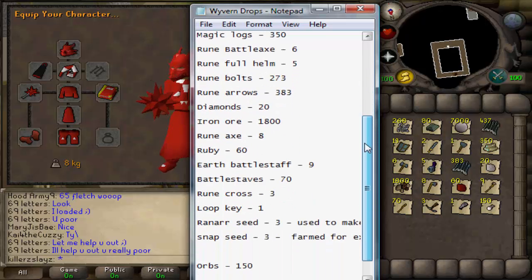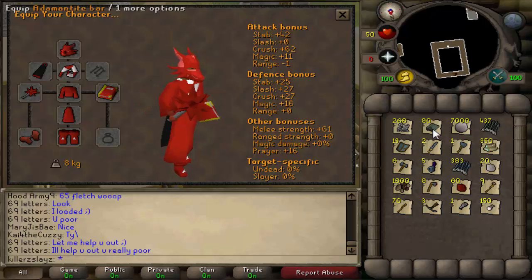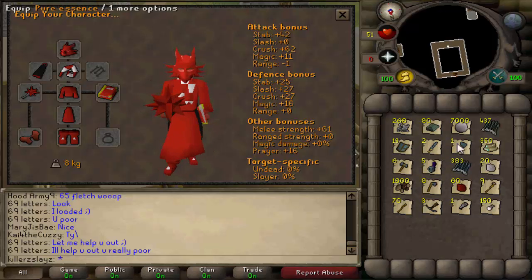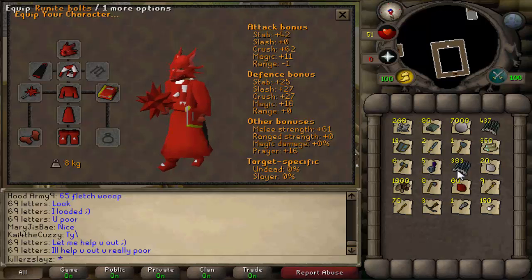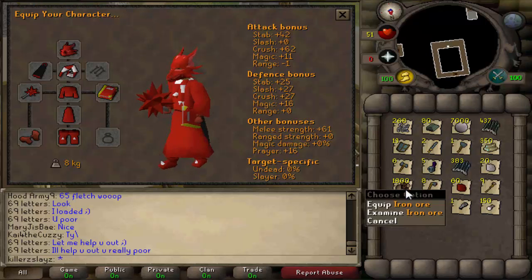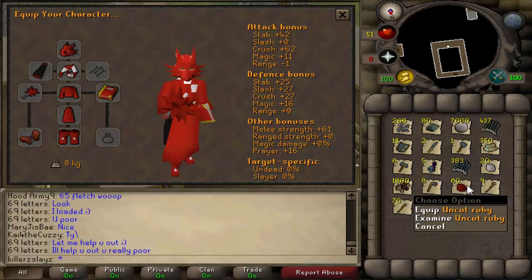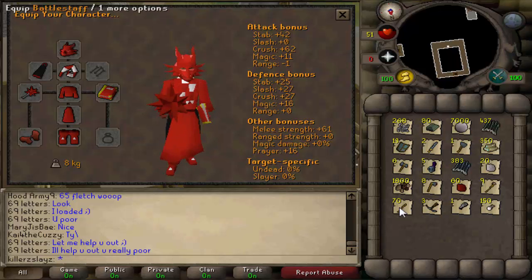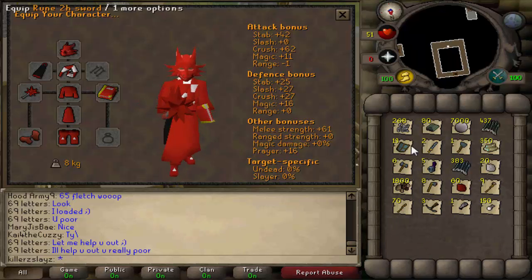All this stuff I have written down is in my inventory in the correct amount. I have 268 Wyvern Bones, 80 Adamant Vars, 7k Pure S, 437 Adamant Bolts, 13 Rune Kites, 2 Rune 2H, some damage swords, Rune Warhammer, 350 Magics, 6 Rune Battle Axes, 5 Rune Full Helms, 383 Runite Bolts, 20 Uncut Diamonds, 1.8k Iron Ore, 8 Rune Axes, 60 Uncut Rubies, 9 Earth Battle Staffs, a whopping 70 Battle Staffs which are 8k each, 3 Runite Crossbow Unstrungs, Loop Half Key, and 150 Unpowered Orbs.